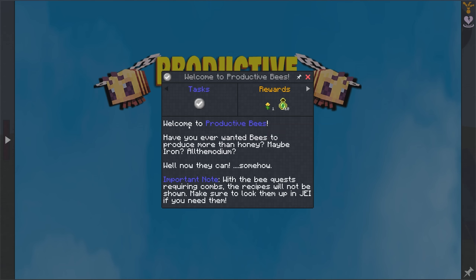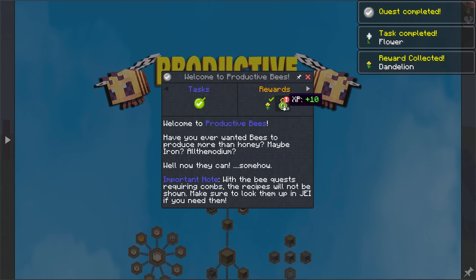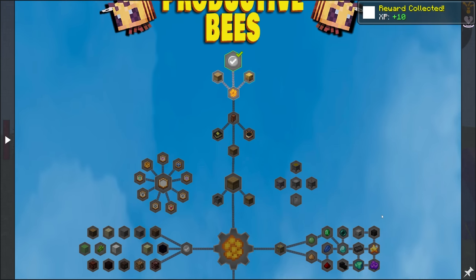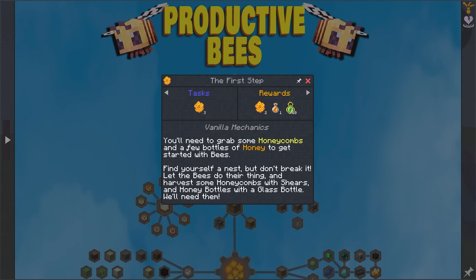Let's find out what happens. Welcome to Productive Bees — have you ever wanted bees to produce more than honey, maybe iron, all the modium? Well, now they can. Important note: with the bee quests requiring combs, the recipes will not be shown — make sure to look them up in JEI if you need them. This does show other quests — wow, there's a lot of quests here. Vanilla mechanics is the first step. I guess we're going to have to grow a tree next to a flower to try to get a nest to spawn.